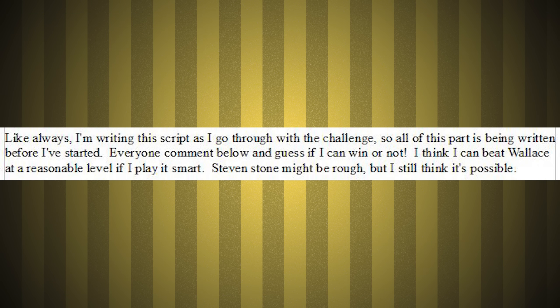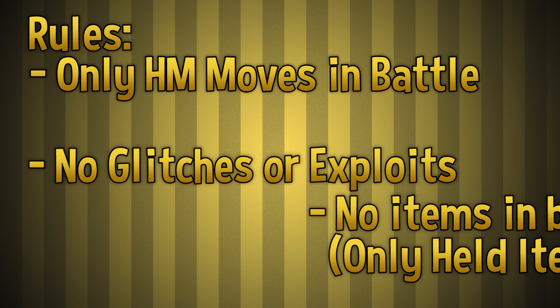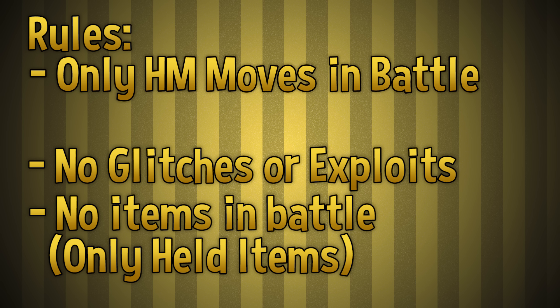Like always, I'm writing the script as I go through with the challenge, so all this part is being written before I've started. Everyone comment down below and guess if I can win or not. I think I can beat Wallace at a reasonable level if I play it smart. Steven Stone might be rough, but I still think it's possible. The rules: in combat, I can only use HM moves. No glitches or exploits. No items in battle — only Pokeballs, held items, and items outside of combat are allowed.